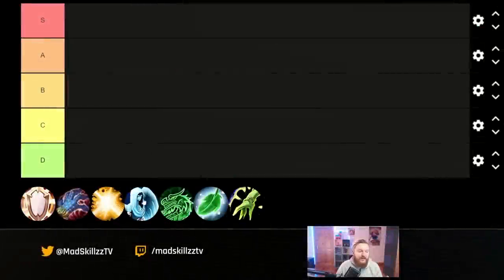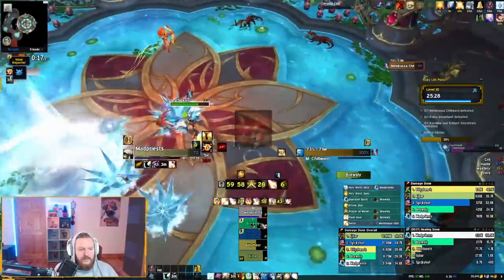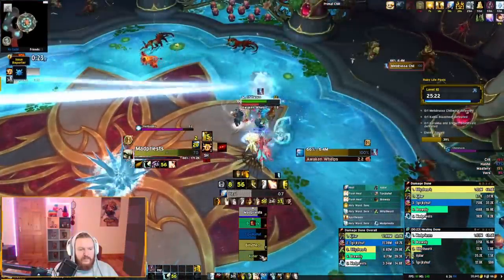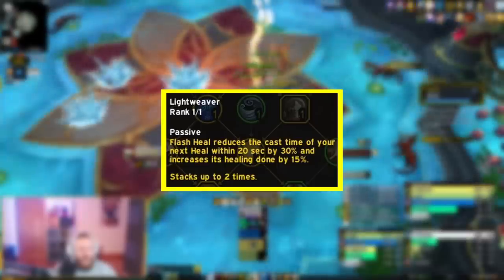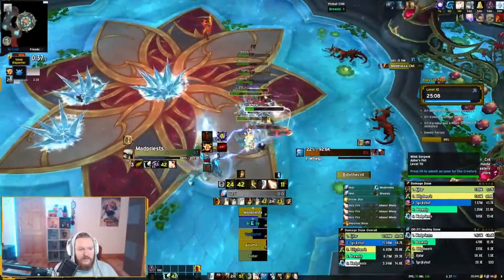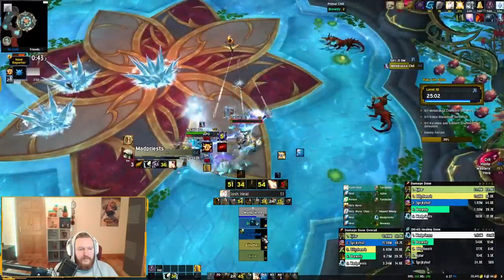Holy Priest is going to retain the position as the number one pick for anyone looking to start healing in World of Warcraft or Dragonflight, because it is essentially one of the best beginner healers. Flash Concentration is no longer going to be available; there's going to be a miniature version called Lightweaver, which is a lot more fun and easier to optimize. You can just cast Flash Heal and heal when people need it. You're an extremely reactive and ranged healer, which are very big positives for someone looking to start healing.